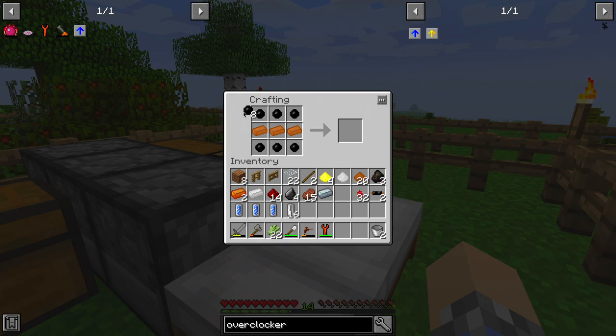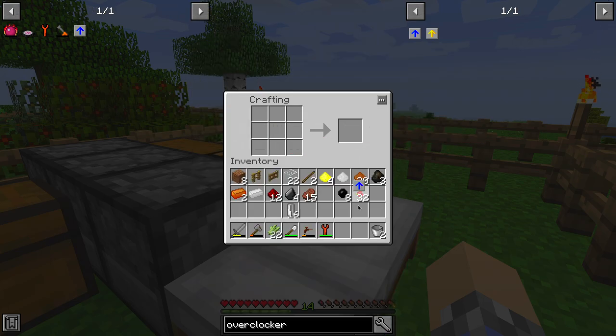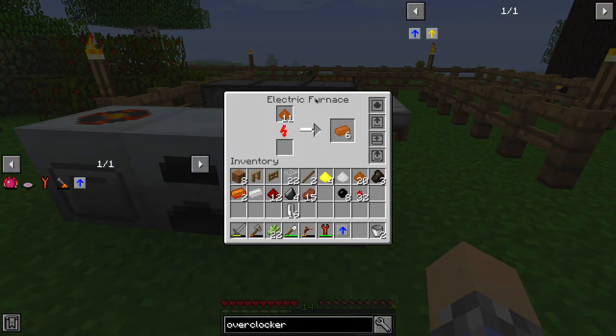We already had some coolant cells in inventory, so that's done. Next step: making more copper cables — we only need two more. Create uninsulated copper cables and insulate them with rubber properly this time. Then create our second overclocker upgrade. Counting the one inside the macerator we now have three. We put iron dust in, start watching it, then drop the upgrades in. Testing the speed: without upgrades I count about six seconds per operation. With upgrades — let's see if it's noticeably different.